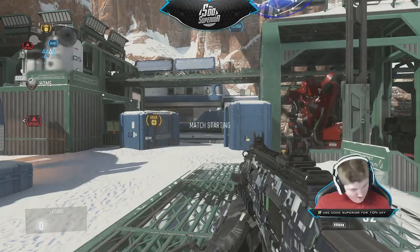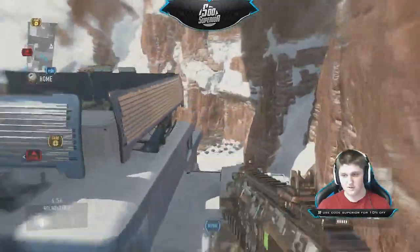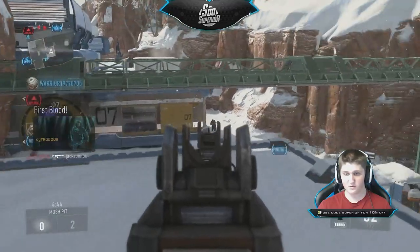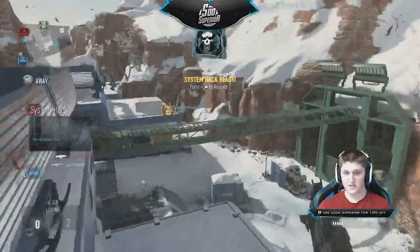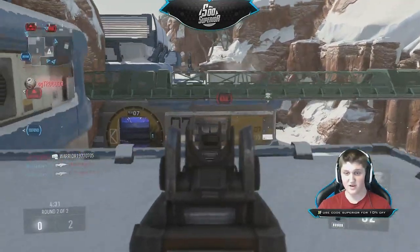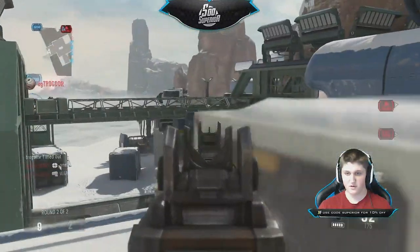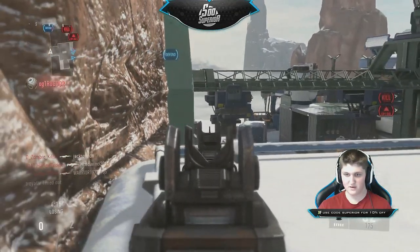We're on a 15 kill streak right now, one kill off of some score streaks — we'll get both our UAV as well as our system hack. This is one of my favorite strategies for this side of Uplink, and Uplink on Biolab is definitely one of my favorite game types on one of my favorite maps. All right, we got that — call that in. The smoke makes it a little bit harder for them to see me, and then we have the UAVs which will obviously help out a ton in finding enemies and not getting shot in the back.